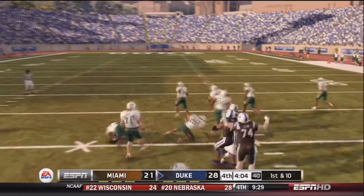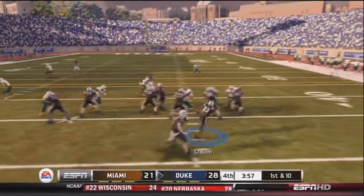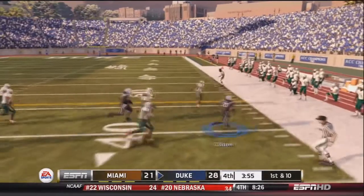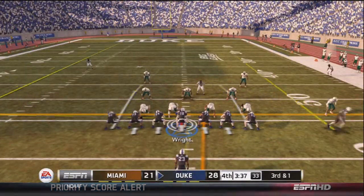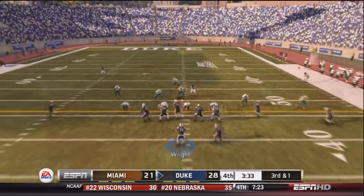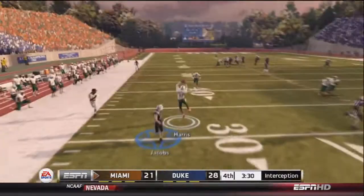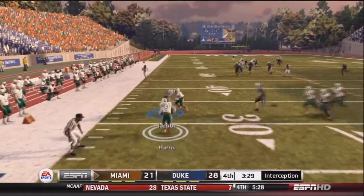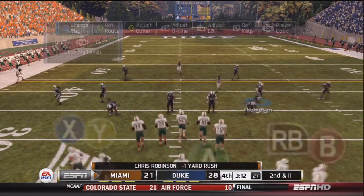It's now the fourth quarter. Wright hands off to Odom for about six yards. After a three-yard rush, it's third and one. Wright drops back, looks deep right, and is picked off by Harris — the third interception of the game by the Miami defense. That's a costly turnover.